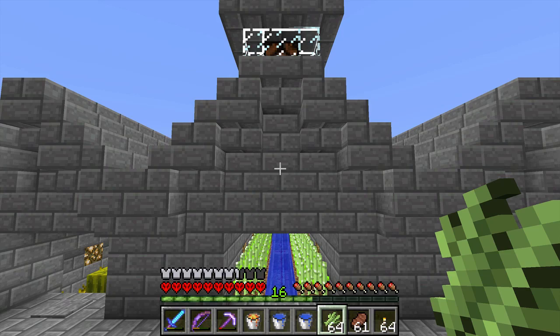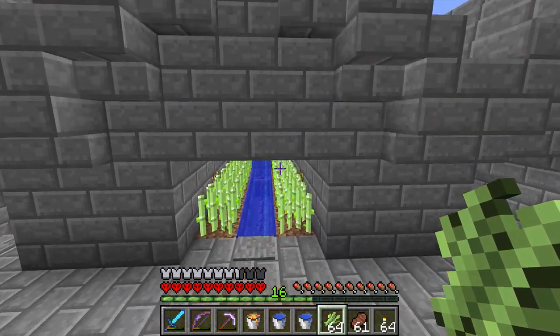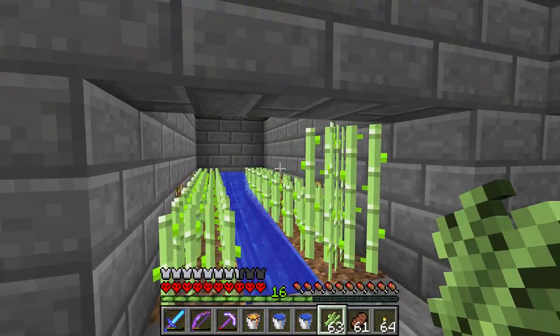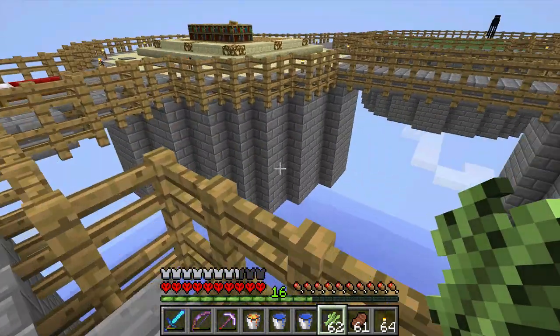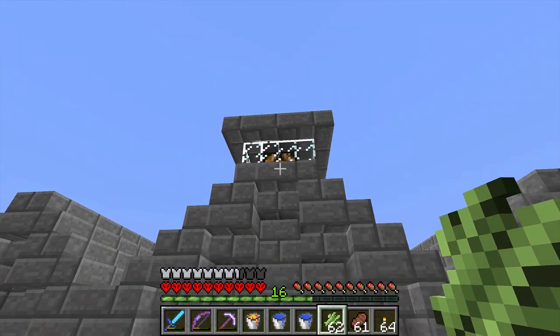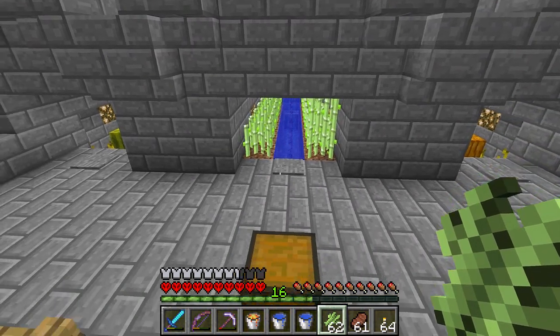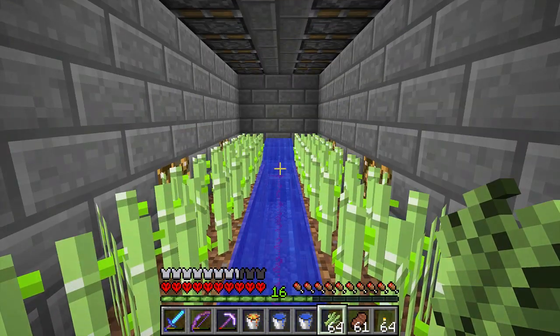This is a sugarcane factory. It works in both an automated and a manual mode. It has an indicator light up top. When sugarcane grows to full height, the indicator light turns on. You can see it up there — it's on. And at which point, if you step on that pressure plate, it will harvest the sugarcane and bring it right to you.